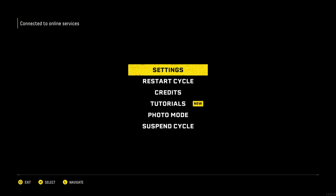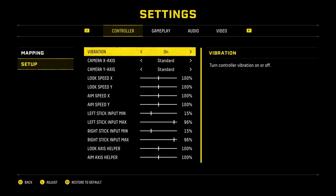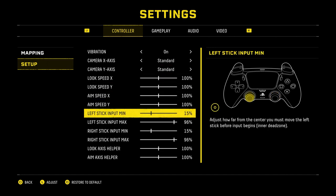First, press the options button, then press X to enter settings, go down to Setup and press X, then go down to left stick input Min, and now you can adjust the Inner Dead Zone.